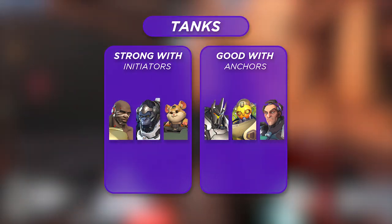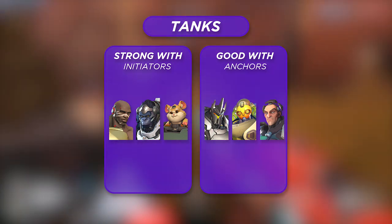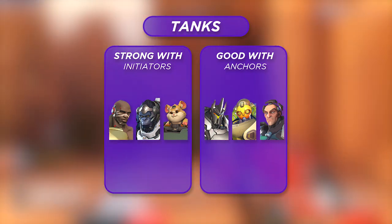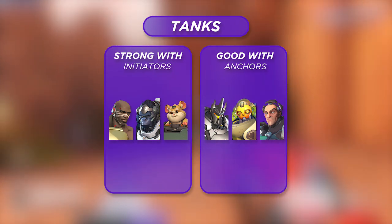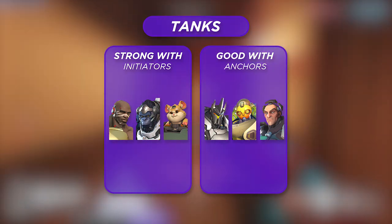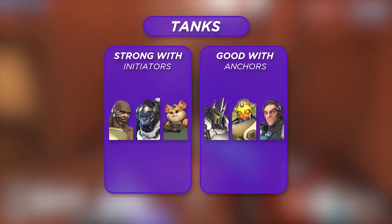Second best for Sojourn would be Anchor-type tanks — something like Orisa, Reinhardt, or Sigma. While they lack the ability to force strong initiation opportunities, they help buy her a lot of time so she can reliably charge her Railgun shots and get consistent damage output once she finds the aggressive opportunity herself.